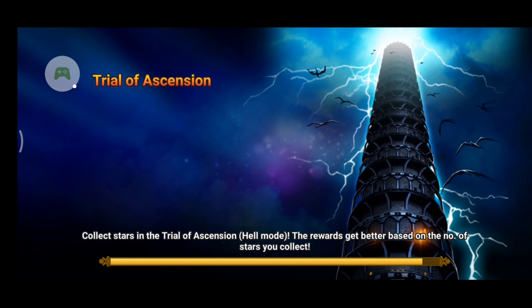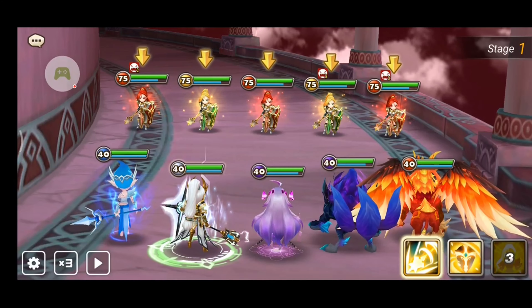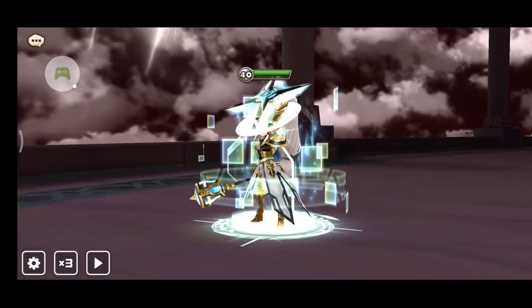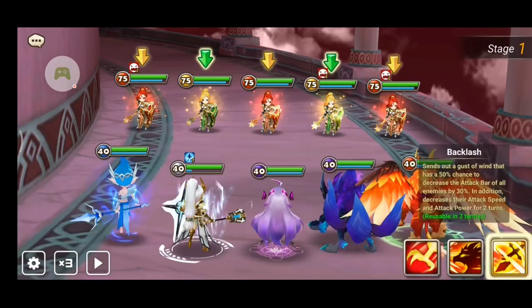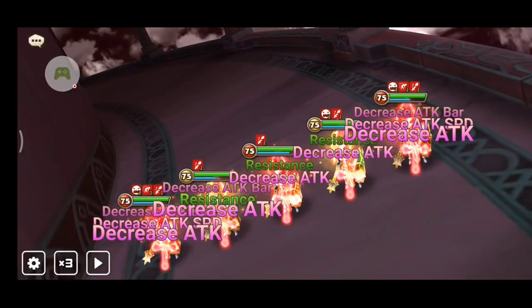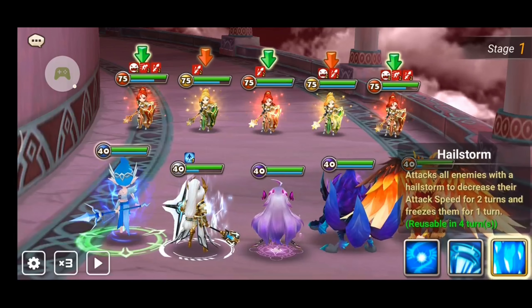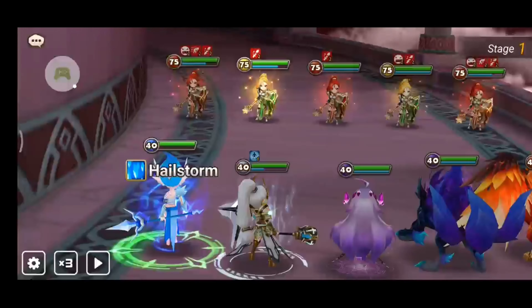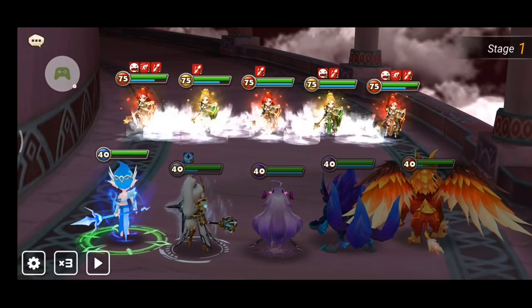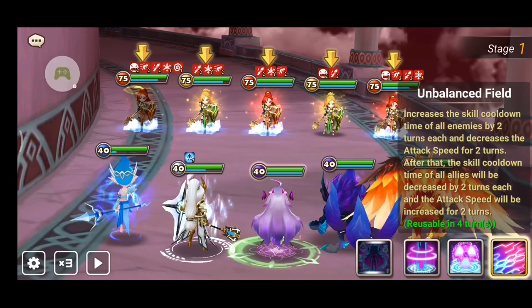For the first stage, I used Jean's third skill to provoke the enemies, and the second skill to give her invincibility to protect her from dying. Then I used Spectra's third skill to lower the enemy's attack bar and their attack power. Then I used Tyrone's third skill to freeze the enemies, rendering them unable to attack. Not all of them might get frozen though, but I don't worry, because even if the enemies attack, they won't do so much damage. I used my Dark Homunculus skill, Unbalanced Field, to decrease the skill cooldown time of my team.